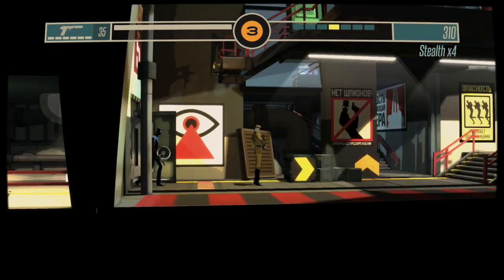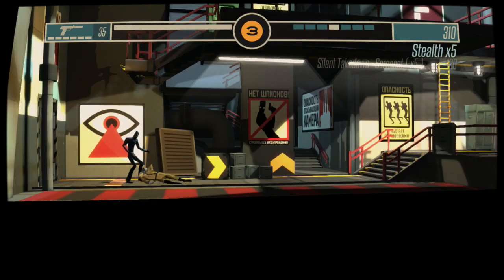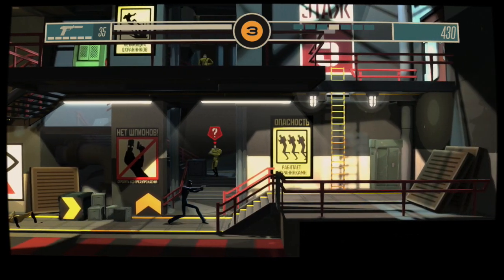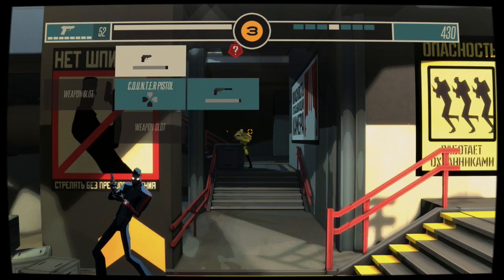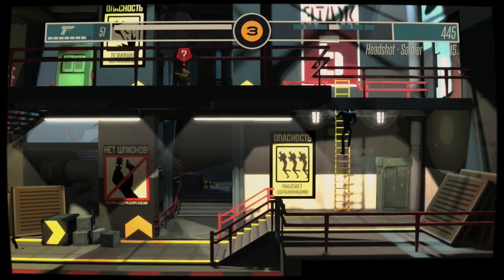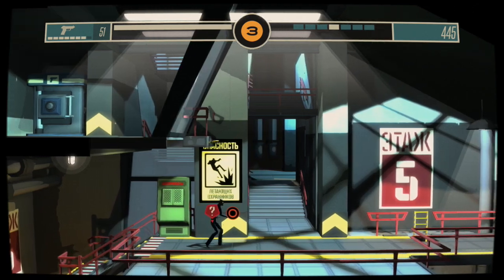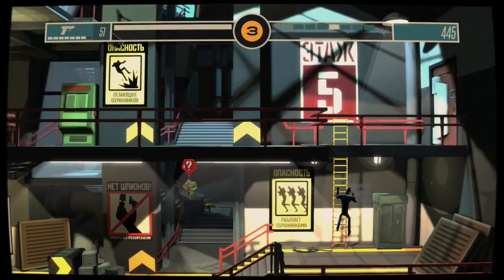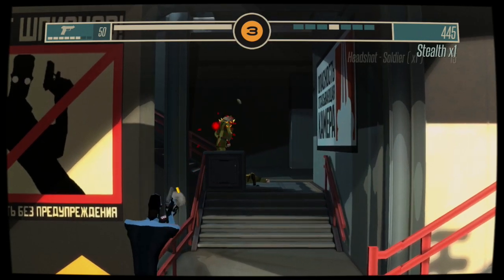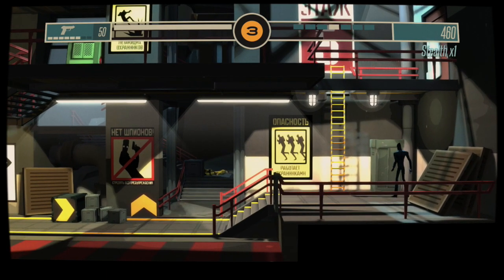I'm gonna take out my silenced pistol. Sit down, sit down, sit down. There's a sign saying watch out for this guy — I did not see that guy. I think he's the last one. Oh no, there's someone up above who just heard that. He's going downstairs for some reason. I need to try to take this guy out before he calls in for help. That was really sneaky — boom, kill him. The game is pretty easy at this stage, trust me, it does get harder.